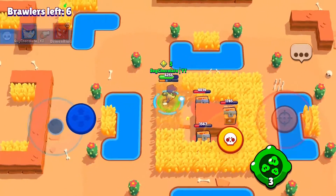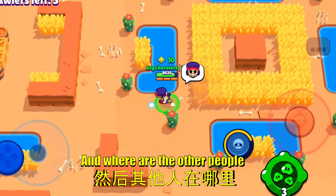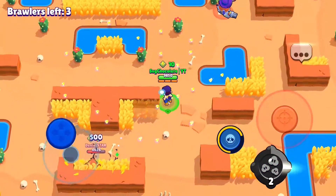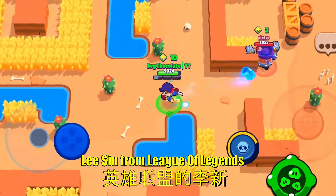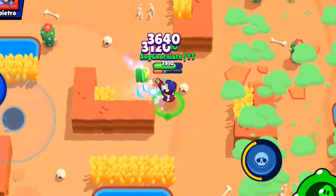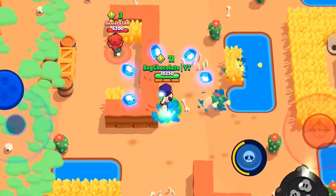I'm gonna kick this guy's ass. I don't even need my super — these are just bots — but I will use it. We got 10 cubes. Hey Darryl, eat my shoe! You want some popcorn? No? Okay, eat my shoe! Hey Nita, you want some popcorn? Get out of here — it's over!